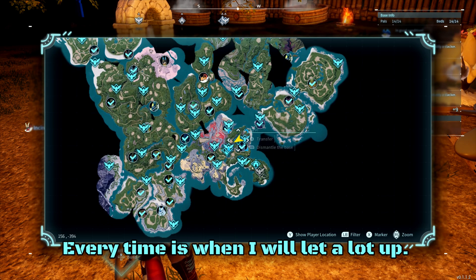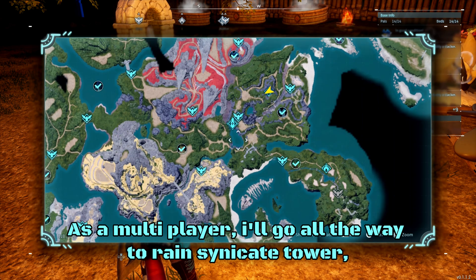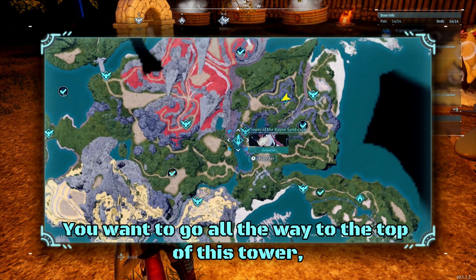Where I go every time when I'm gonna load up as multiplayer: I'll go all the way to Rain Syndicate Tower — not the tower entrance, I don't wanna go to the tower entrance. You wanna go all the way to the top of this tower, so go all the way here.